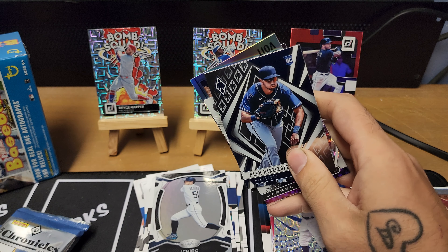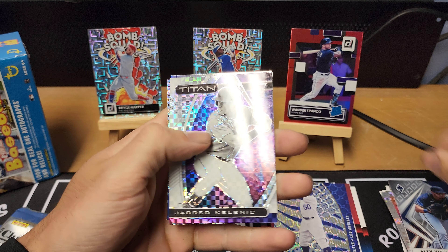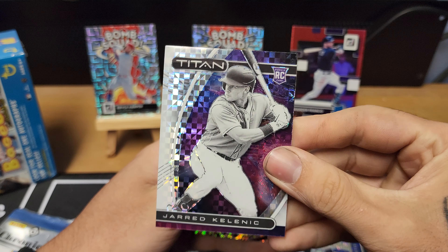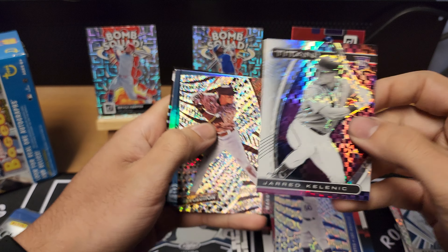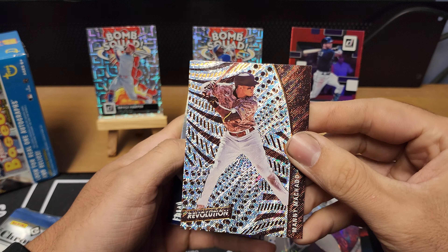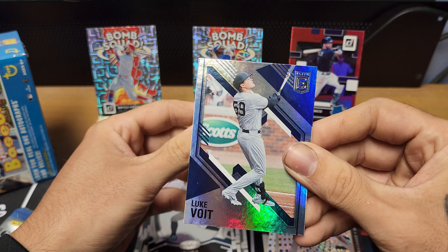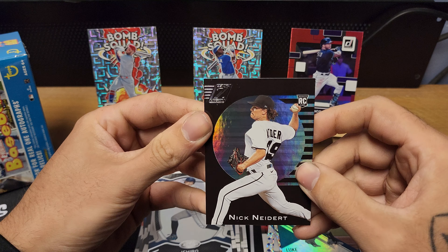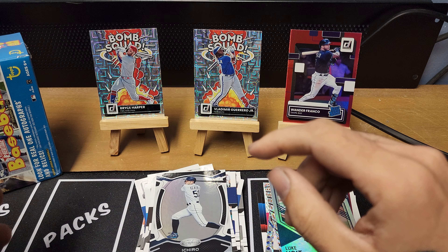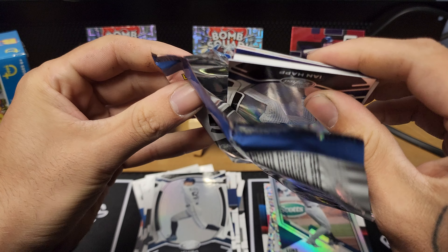Pack two of Chronicles — everything's different so it's hard to tell if you hit something. Alex Kirilloff rookie for Phoenix, Jerry Kelenic rookie Titan — good looking card, starting to get a nice little PC of Kelenic whether I liked it or not. Revolution Manny Machado, a Luvo ID from Elite, and Nick Neidert Zenith rookie — thicker stock, thought maybe it was a hit but it wasn't. Two packs left, both feel pretty thick.